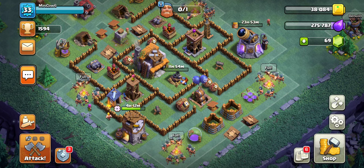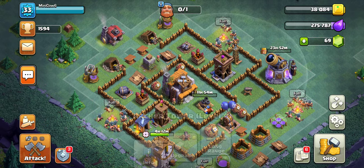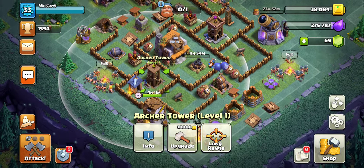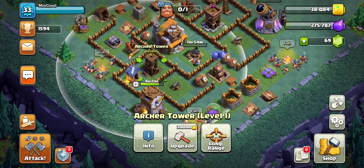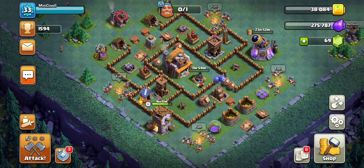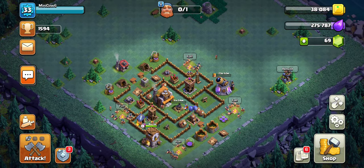I like defending against all raids. Even though this crusher only hits ground, I like to upgrade our archer towers because they hit both — so then we have more defense against two different types of attacks. But that is going to be the video for today. Hope you guys enjoy, and I'll catch you on the next one. Peace.